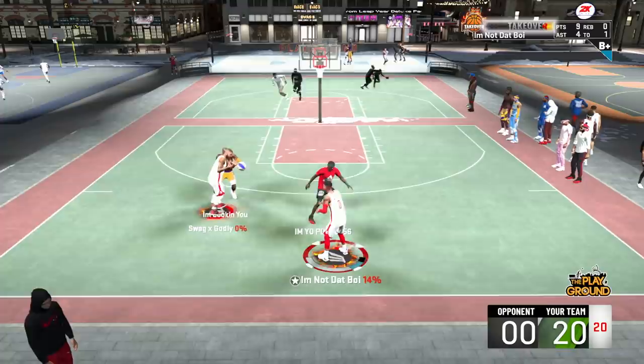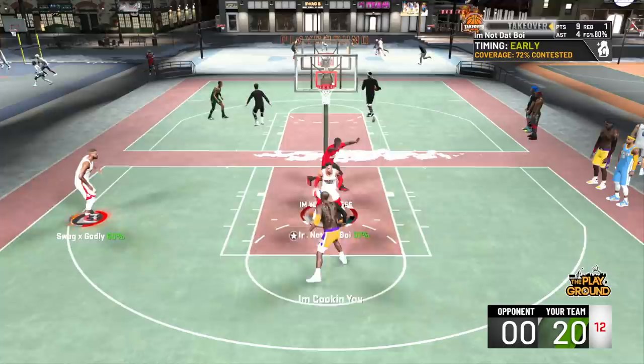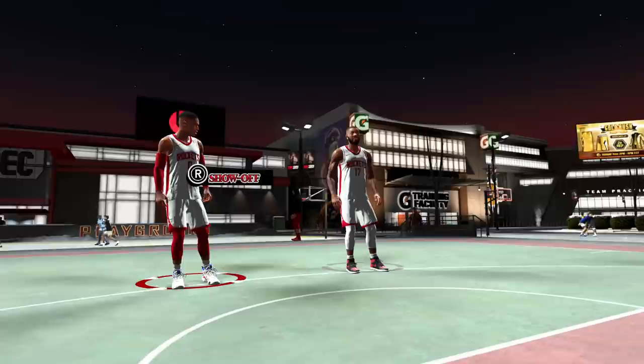He's spotting up while Westbrook is out here rim-running — it's straight-up Houston Rockets basketball. Hopefully you enjoyed this video. I plan on playing this build more, maybe throwing on the mascot or playing comp matchups, because this is probably the best build in the game. Drop a like, subscribe if you're new. This has been 99.9 overall legend Russell Westbrook — I'm out, peace.